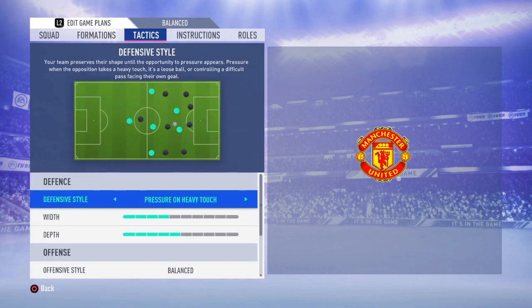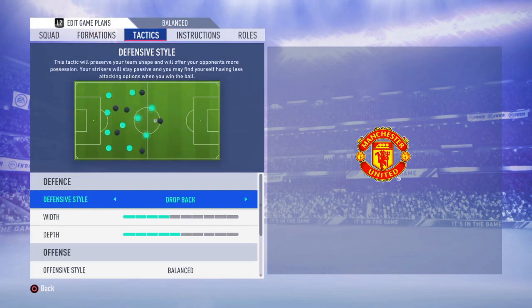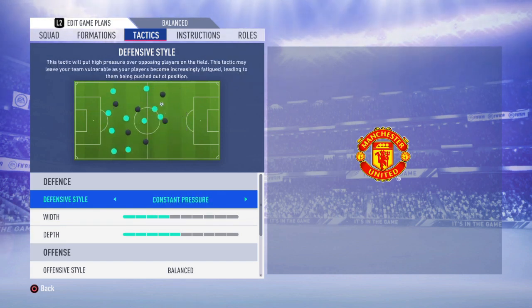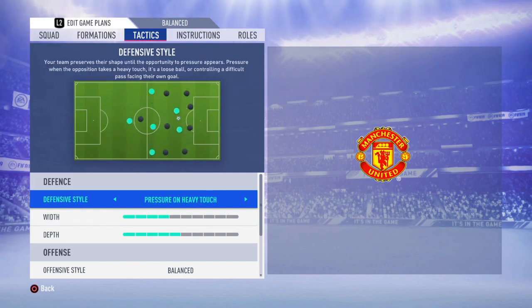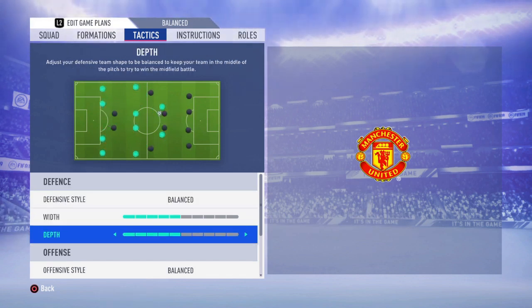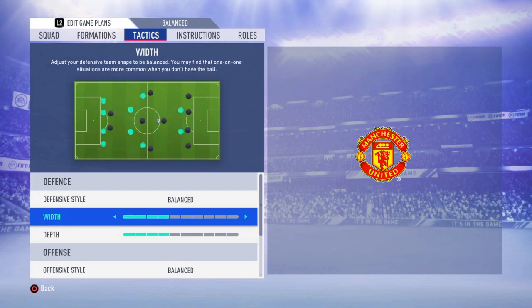Let's continue with custom tactics, which are very important. We have to leave it at balanced here because if you use press after possession loss or constant pressure, your players are going to get tired after minute 65 and won't be able to finish the full 90 minutes. So we leave it at balanced. With this formation I would use 5 depth and 5 width, but I want to keep them a bit back when defending.